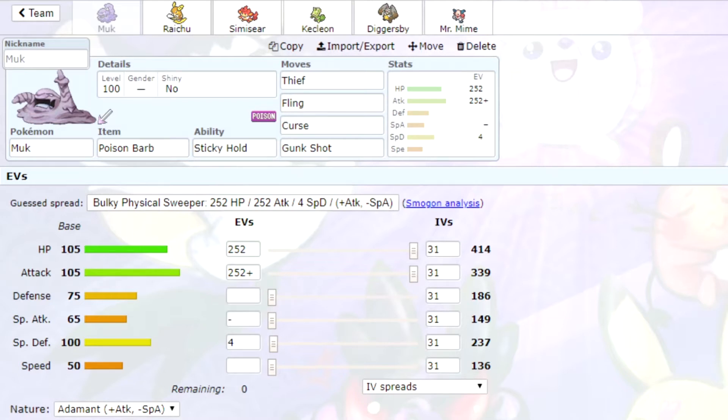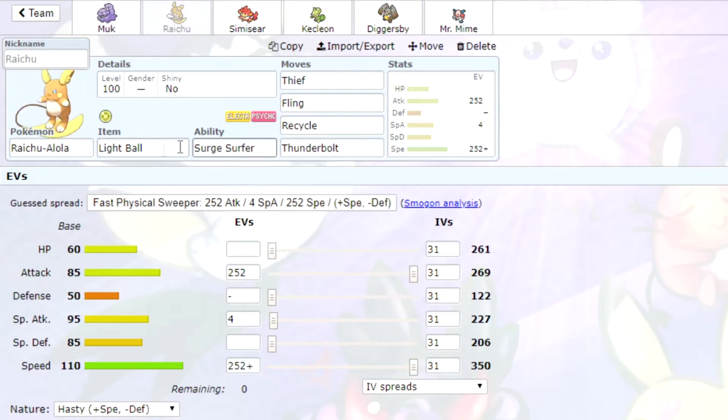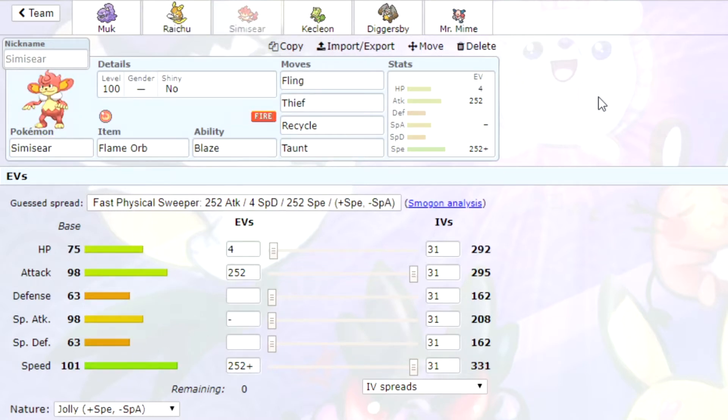We have Muk with Poison Barb, which when flinged poisons the Pokemon. It's got Sticky Hold to stop the item being stolen before we throw it away. Then it's got Gunk Shot and Curse as the extra moves — full HP, full attack. Next we have Raichu holding a Light Ball, which when flung paralyzes the opponent. Then we've got Thief, Fling, Recycle, and Thunderbolt as the last move.